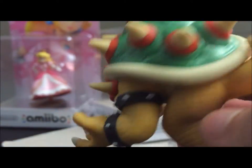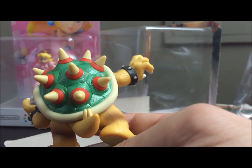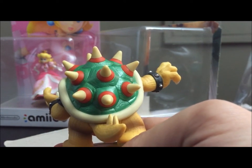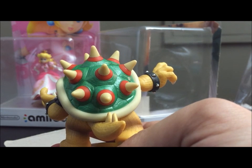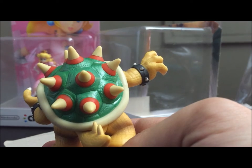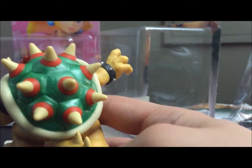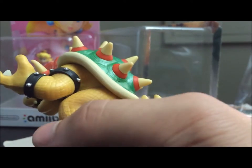And speaking of spikes, of course you've got those spikes on his shell. I actually saw at the Toys R Us I went to there were two other ones, and both of them had spikes that were popped out — and one of them was even all the way out. So I picked this one up just because it had all the spikes in and he looked better.